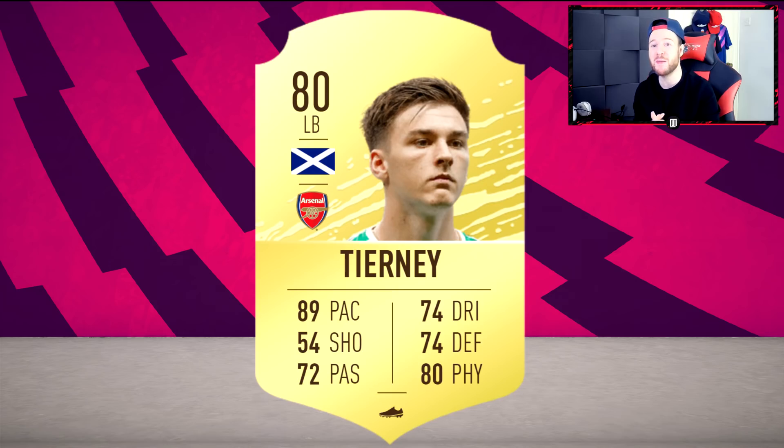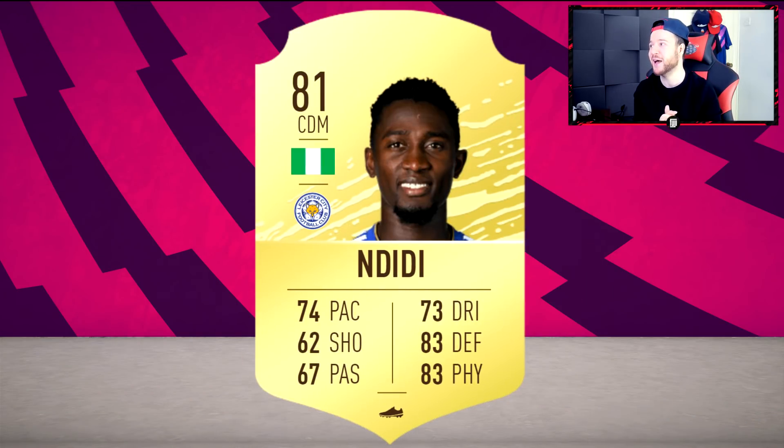We're starting off big with a new transfer - Tierney headed over to the Premier League playing for Arsenal, which is going to be a really nice alternative to Robertson. We know the season Robertson had winning the Champions League, and he's going to receive a massive upgrade and be stupidly expensive. Tierney is going to come in with good pace, decent on the ball, good physical, and his price should be around 5,000 to 15,000 coins during web app days.